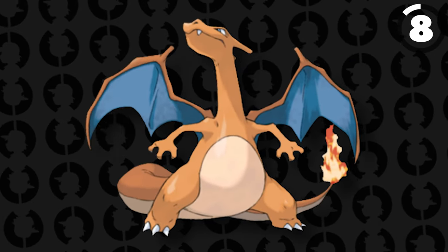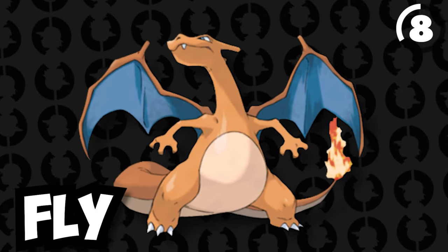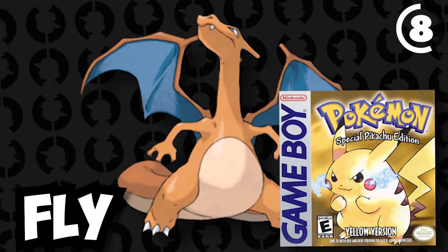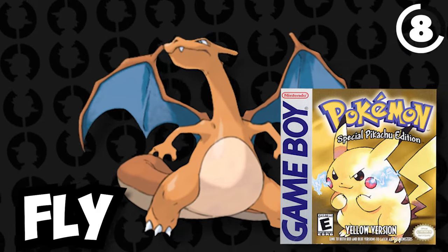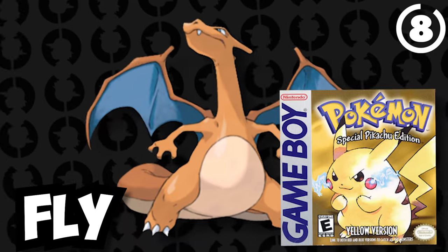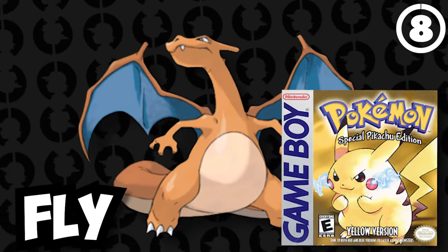Charizard specifically cannot learn Fly or HM Fly in Pokémon Red and Blue. However, if you trade him to Yellow, he can learn it there, and if you trade him back, he will actually know how to use Fly in Red and Blue. So if you can find someone you trust, you can get yourself a Charizard with Fly in Pokémon Red and Blue, which normally isn't possible.